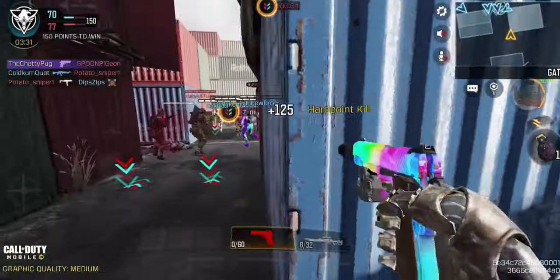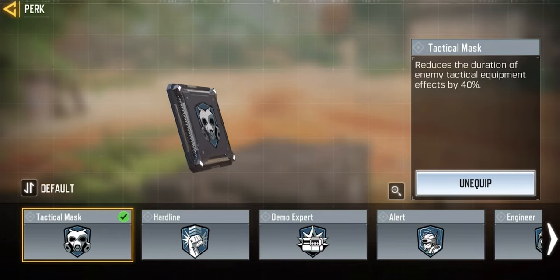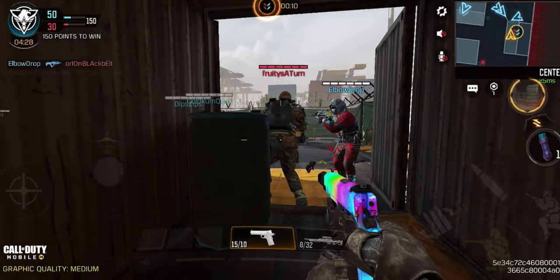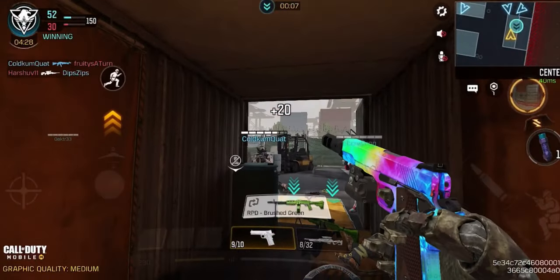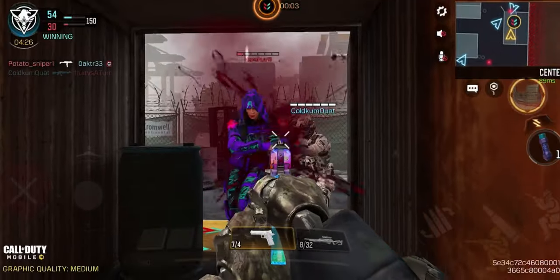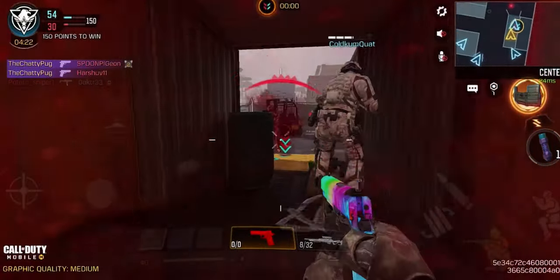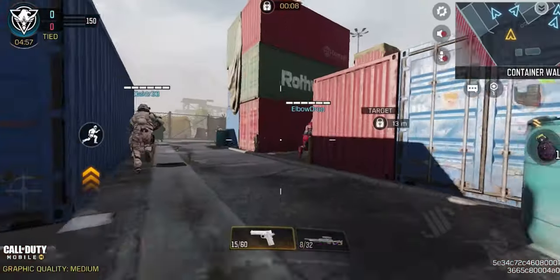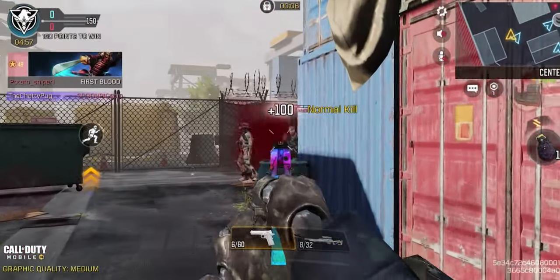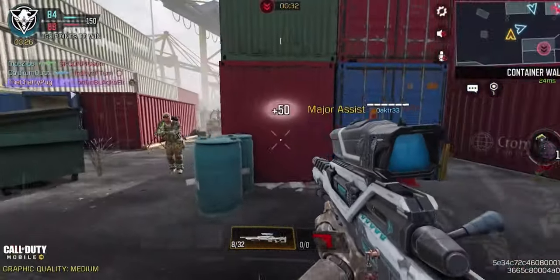The third perk I like to use is Tactical Mask, which reduces the duration of any tactical equipment from enemies by 40%. You could also go with Hardline if you wanted — that increases your kill points by 25%. If all you're doing is focusing on grinding diamond with one gun, Hardpoint might be too long, so you're better off playing Team Deathmatch. But if you have multiple guns at gold and you're grinding multiple diamonds, you could do 10 kills then swap out a class during that same Hardpoint match and get another 10 kills.